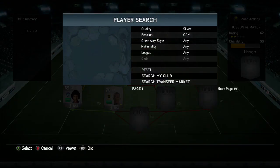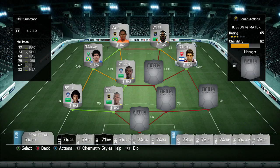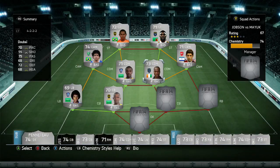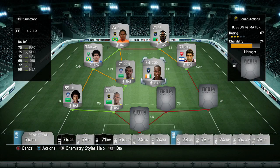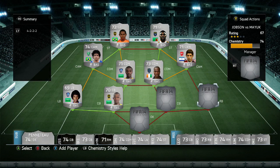At the centre attacking mid position, we are using Meliksen, who has 4 star skills and 4 star weak foot. Though I thought he was going to be a lot better — he was kind of disappointing. Not that he was bad, just not as good as I was hoping. Then at the CDM position, we're using a teammate of Mayuka, a guy called Dubai. He's an absolute monster: 70 pace, 72 defending, 75 passing, and 68 heading. And he's built like a brick shithouse as well.